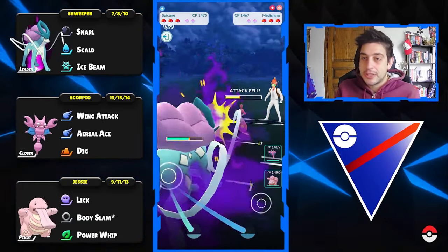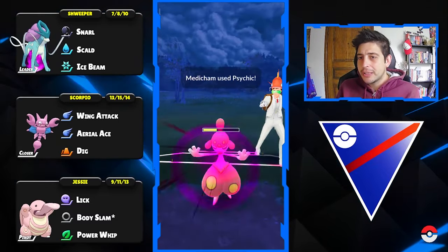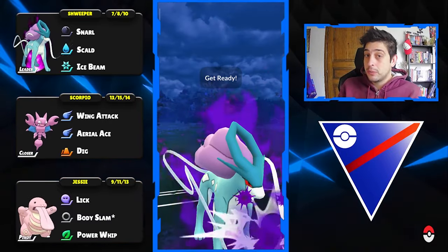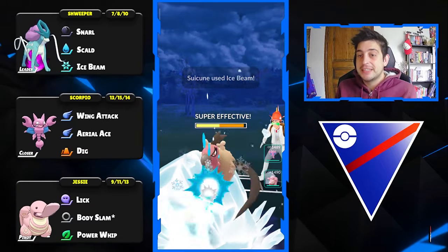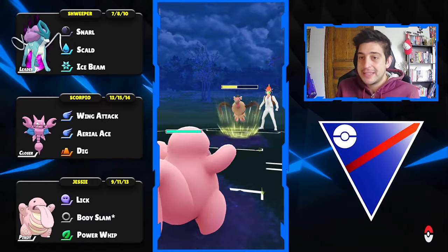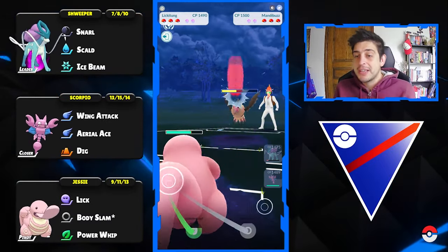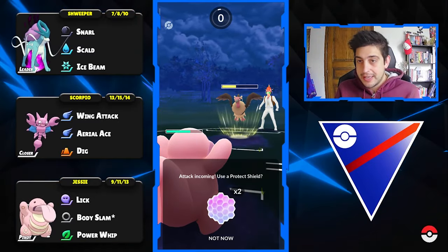Here comes the scout to start off the next battle with a Medicham up in front. Medicham is not that great right now with Psychic, but you can always use it with Ice Punch and Power-Up Punch — this Pokemon has immense stats for the Great League format. One scout for the Medicham, then Ice Beam for over 50% on that Mandibuzz, and right after we can answer back with Likitank.